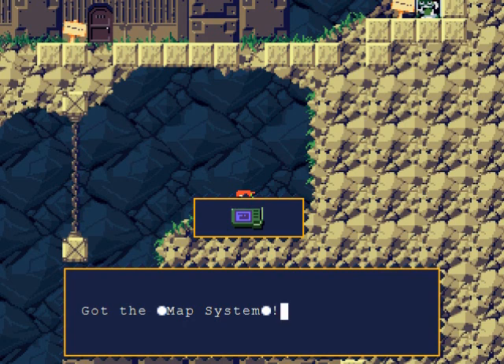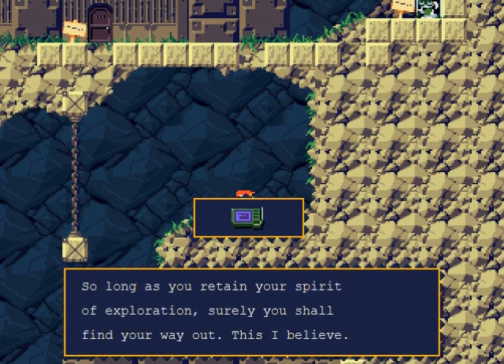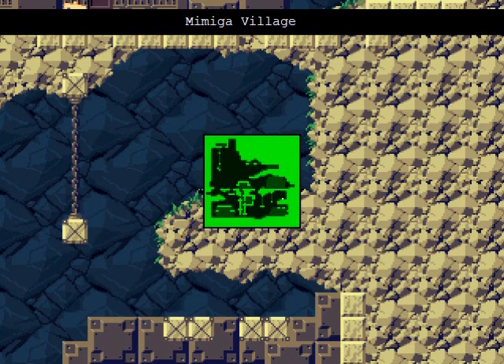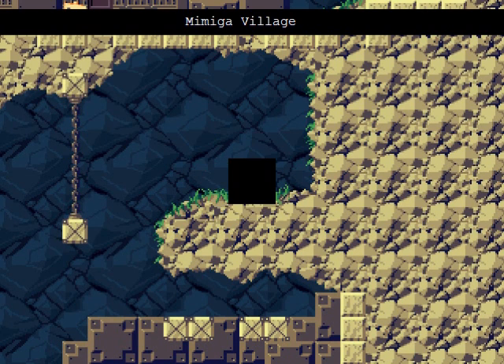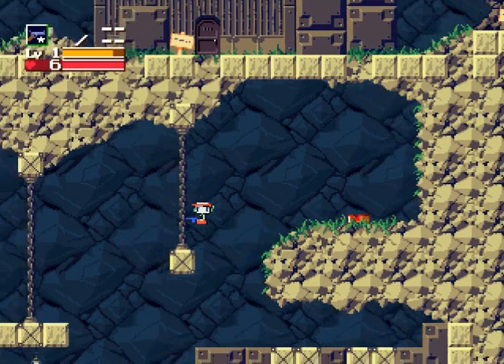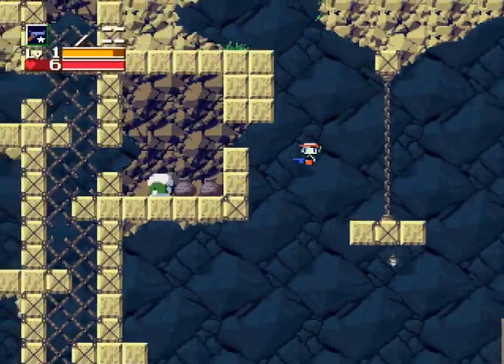Go over here and open this treasure chest — this is the map system. This basically gives you maps of each area you're in. So long as you retain your spirit of exploration, you shall find your way out. Pressing the button on your controller that you have mapped to it will bring up the map. This is what Mamigma Village looks like — yeah, that's the name of the place.